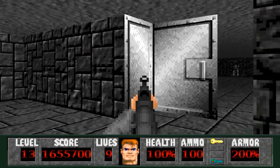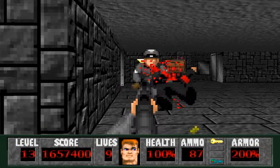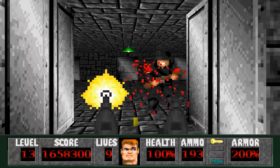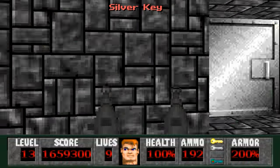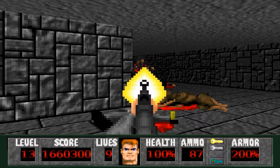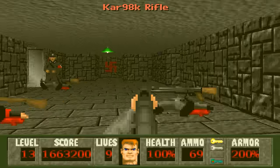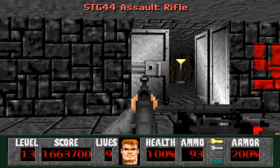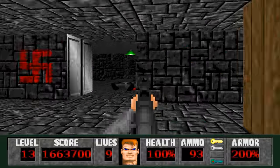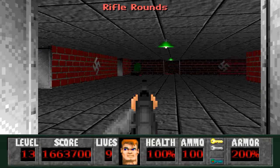Now we'll head to the other side, get rid of these two guys, come around here — two more guys same thing on both sides. We have the silver key but watch out, we have a few more SS — just two more. Now let's make a break back here and hide behind this wall because a lot of guys come out — SS and Waffen SS. I'm very surprised none of them got a shot off at me; usually I get banged up in this area. Let's grab some more rifle rounds and we can leave.